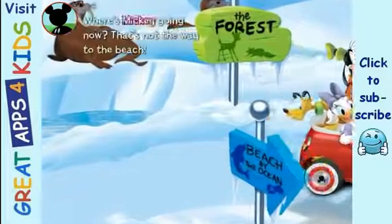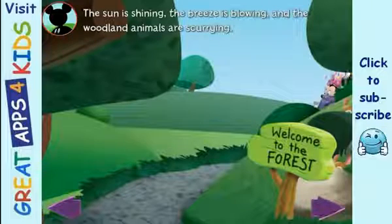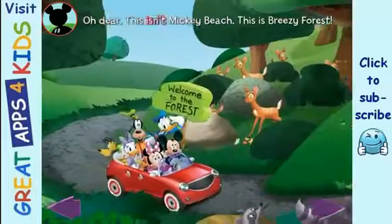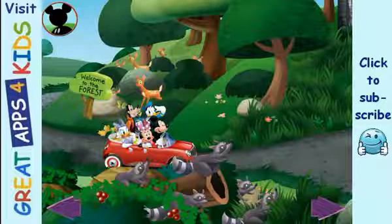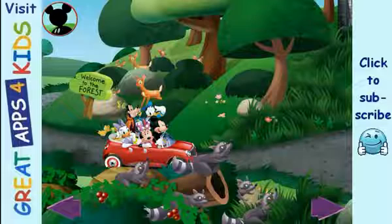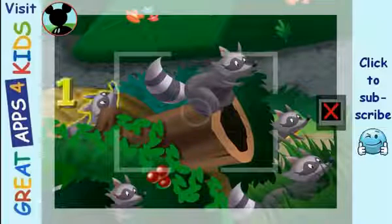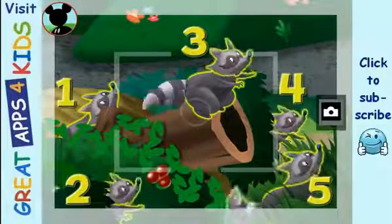Cool pictures, Mickey! Where's Mickey going now? That's not the way to the beach. The sun is shining, the breeze is blowing, and the woodland animals are scurrying. This isn't Mickey Beach — this is breezy forest, and there are no bottlenose dolphins here. But Mickey sees some other noses peeking around. He'll try to spot a group of five animals. Can you find five animals? Touch them to get a closer look. Those are raccoons. Is this a group of five? Touch the animals to count them: one, two, three, four, five. Great job! Now tap the camera to take a picture. Say cheese!